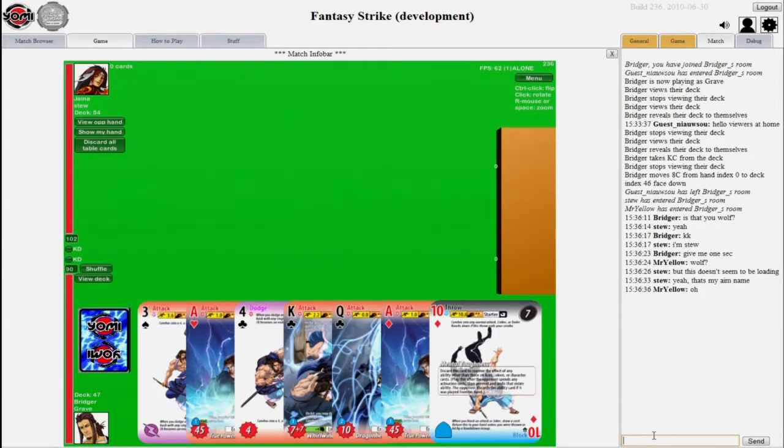Today we are working on a little presentation of the rules and some of the strategies in the card game Yomi, which is not currently in print yet. This is sort of a very alpha version of the digital version of the game.